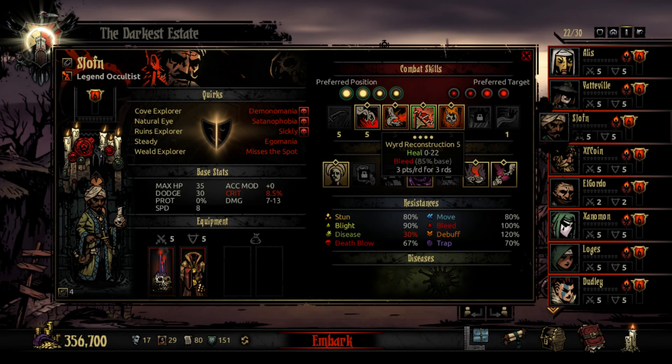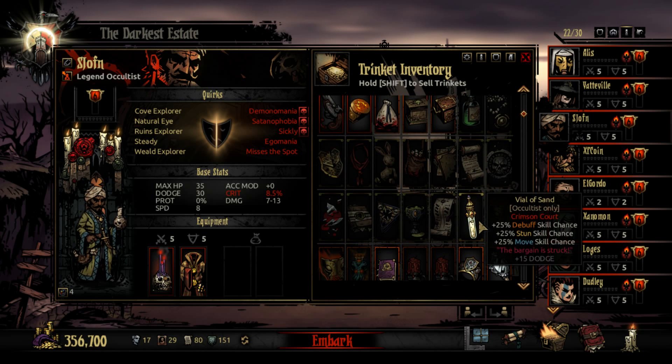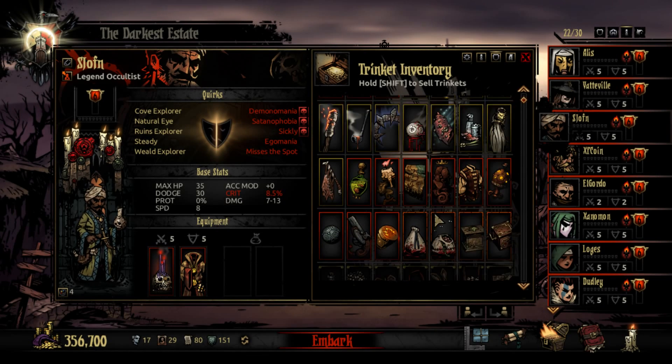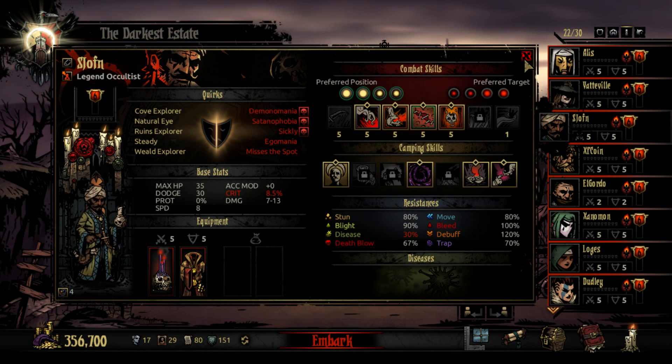His healing skill, Reconstruction, is probably the best base heal in the entire game. Even though it has a chance to bleed, the fact that you can get this to crit and basically heal up almost any class to full is just worth it. His class trinket, which lowers his bleed chance, is great, as is the Cleansing Crystal. Any trinkets that boost healing — such as Juna's Head or the Ancestor's Scroll — are perfect, because that 30% healing plus will go really well with his high base. The downside is that he still has a chance of healing for zero.